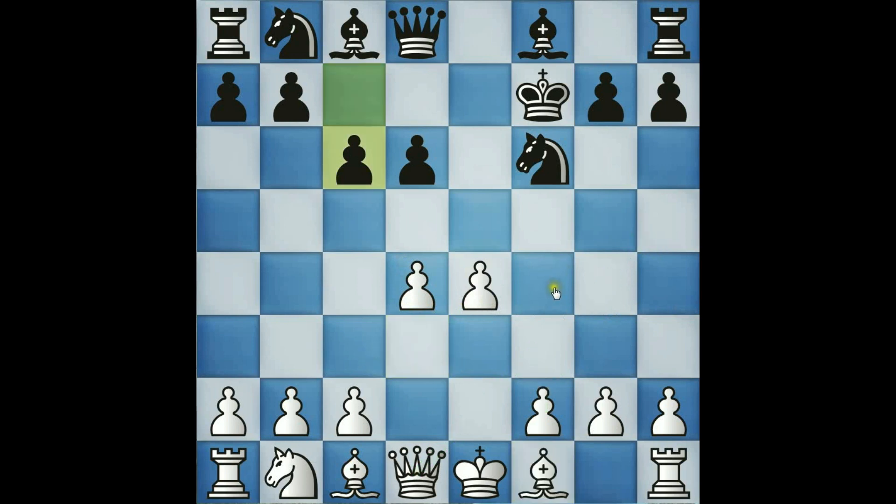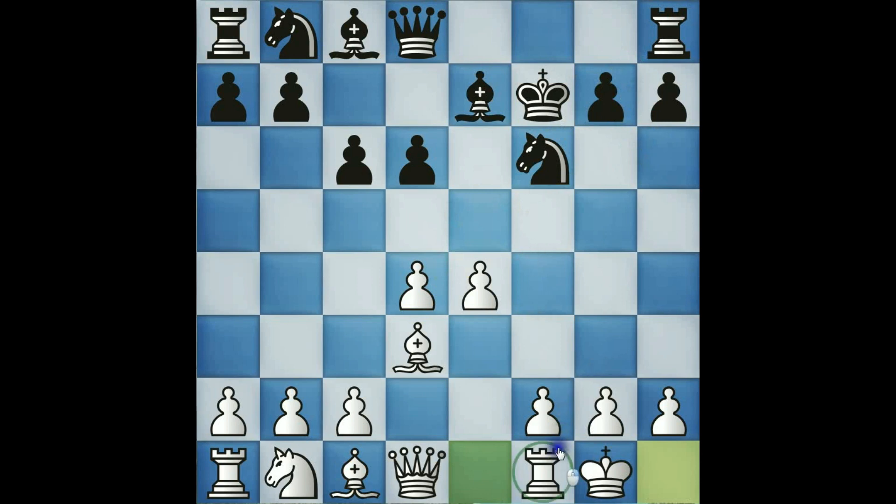White resolves the issue; black takes the tempo to get his king one more step safer — nearly unimpeachable — and white just begins pressure, preparing f4, and hopefully a dominant attack that will leave eight if not eleven points completely useless and quarantined on the wrong side of the board.